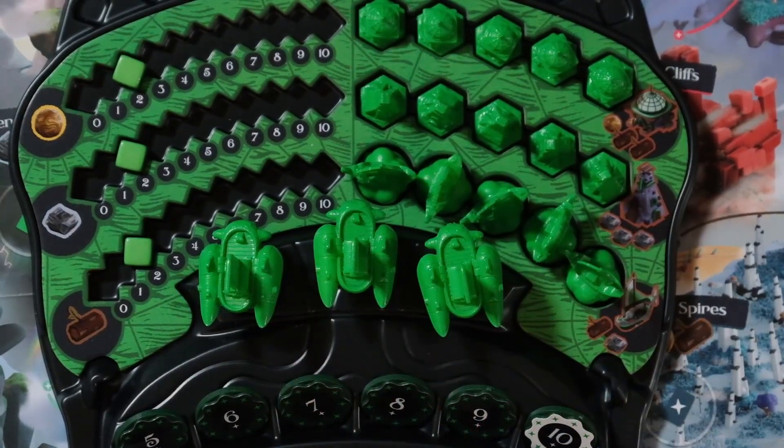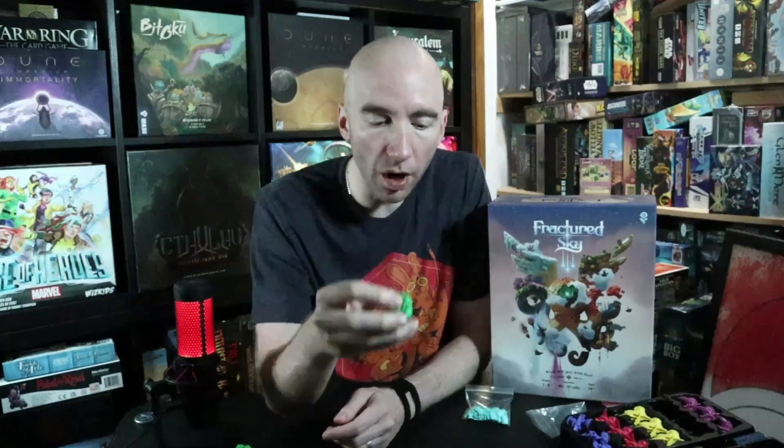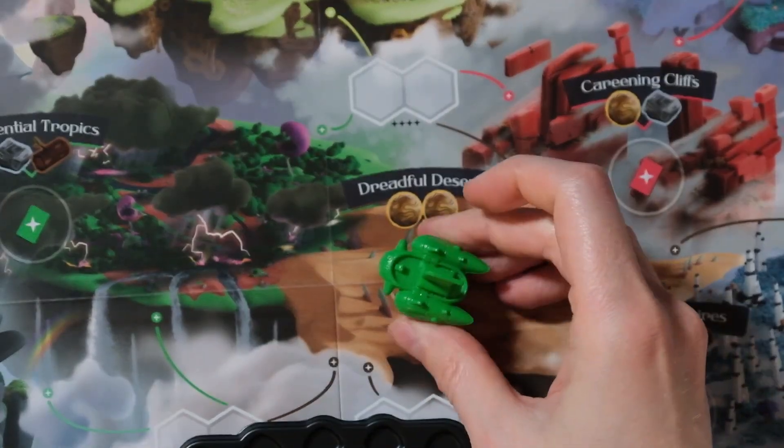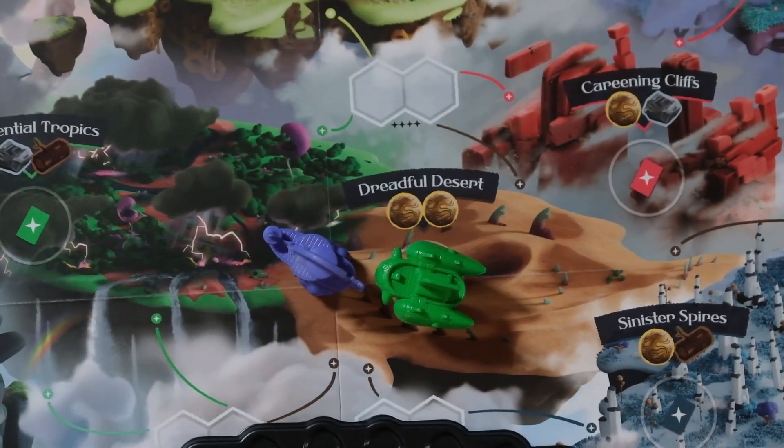On my player sheet I have several areas to manage. The main thing is your airships — you deploy them to any island you choose on a turn-by-turn basis. You take one action, one action, one action until everyone has passed and run out of airships. If you can't do anything else, you must play an airship on one of the islands. There's no limitation to how many airships can be on one island.